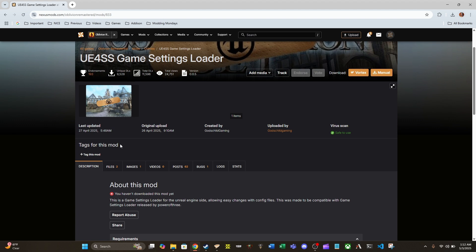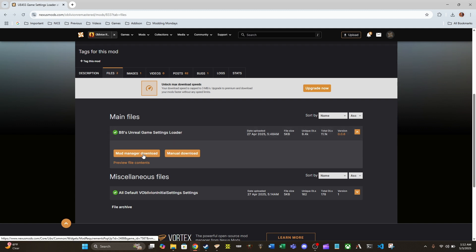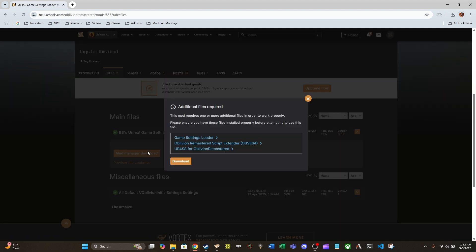Now we're going to get into installation. Conveniently, there is a Vortex easy mod download button here. It will quickly warn you about three other files you need — really you only need this one, but it is implied you are also using the others. So go ahead and skip those, but if you have not installed all three of those already, please do.